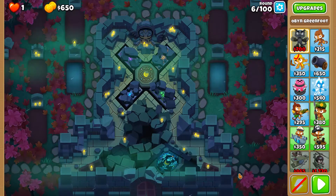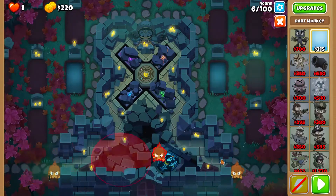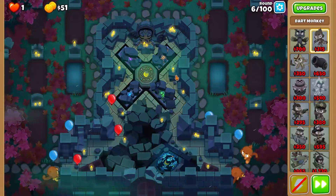Hi guys, in this video we're going to be doing the new intermediate map, Encrypted Chimps, with Oban. We're going to start out with three darts, all on first, in these positions.